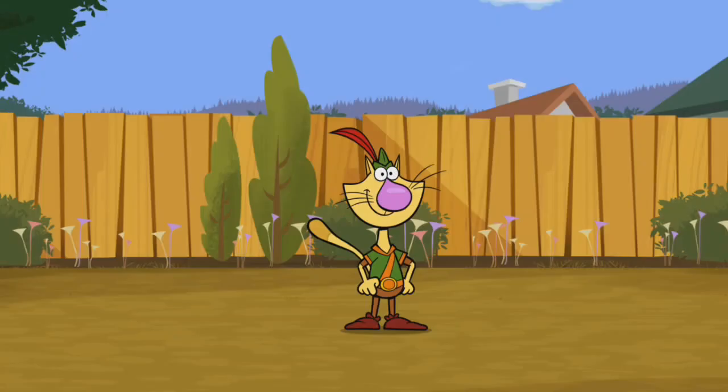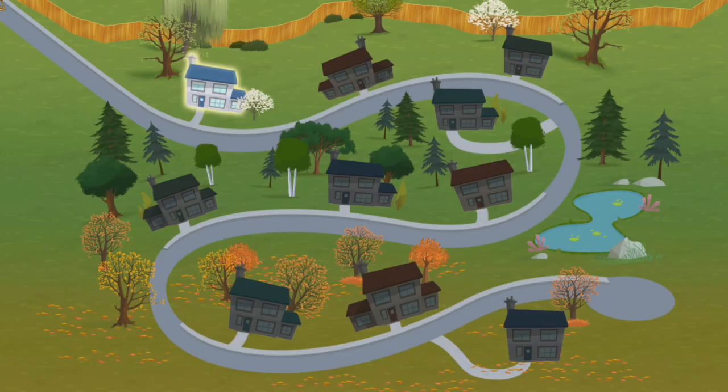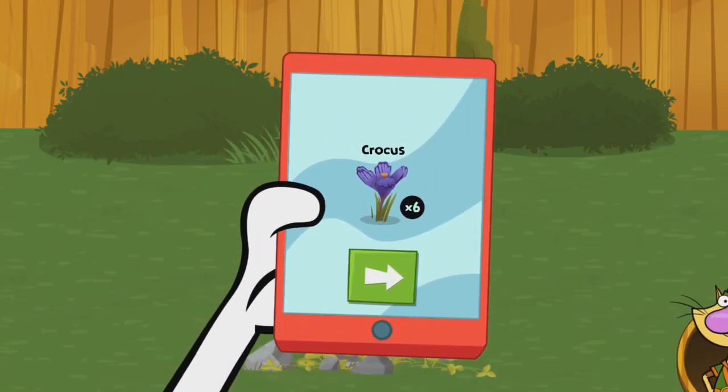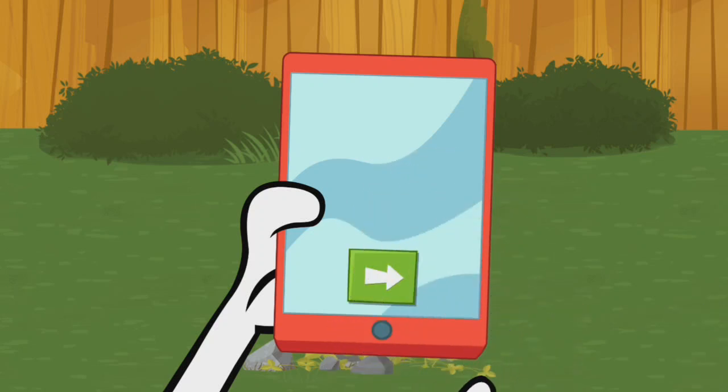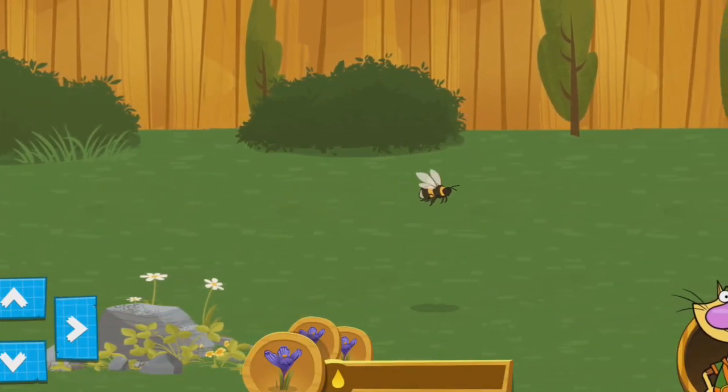Pollinator Pathway! Good day, young adventurer! Did you know that many kinds of plants need the help of pollinators to produce seeds and fruit? How sweet is that! This is the neighborhood map. Select the first house. Gather nectar from these power flowers to fill the bee's energy and complete this level. Crocus! Use the arrows to fly the bee from flower to flower.